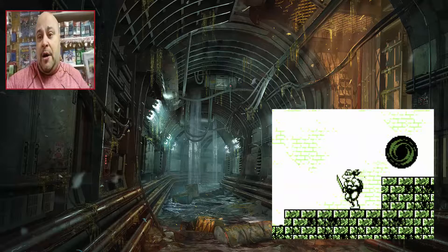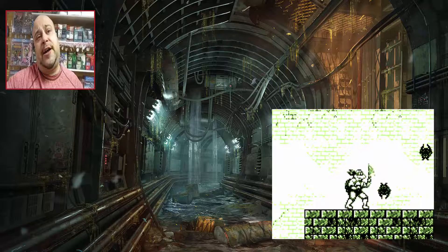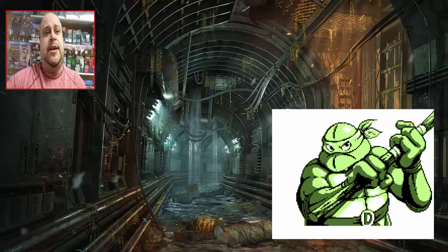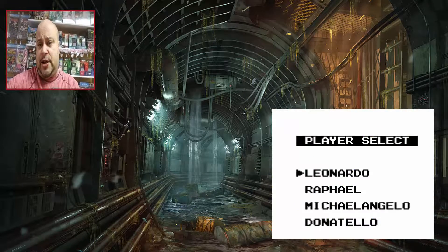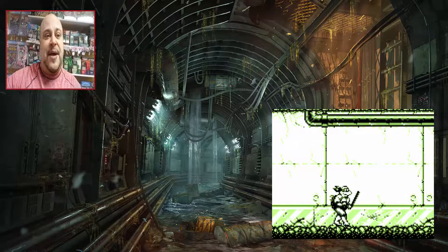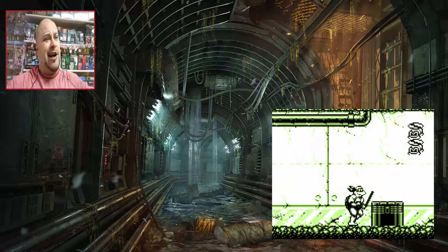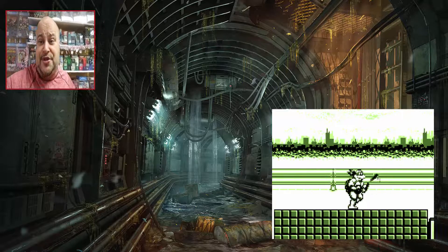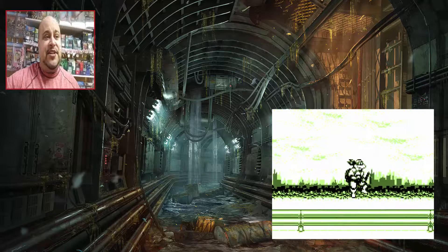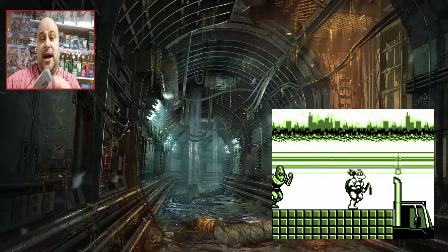The first stage is out on the streets of New York. I used Raphael for the first stage, then Donatello for the second stage, which is the sewers — a little trickier with more jumping. Then I used Michelangelo for the streets stage, where you're jumping on trucks — kind of like Bad Dudes. I don't know if you guys remember Bad Dudes; I think it was Sega Master System. You're jumping down the trucks battling enemies, which is pretty cool.